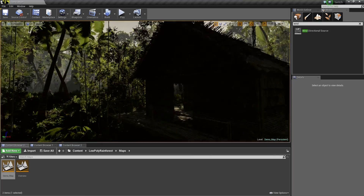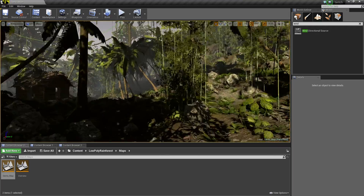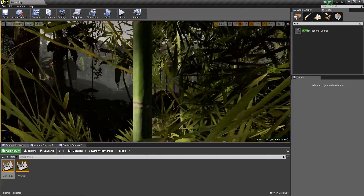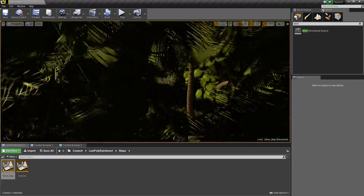Looks good. We got these nice houses. By the looks of it, this was themed after Battlefield 4's nice rainforest map. Looks really good. Is there any water in here?